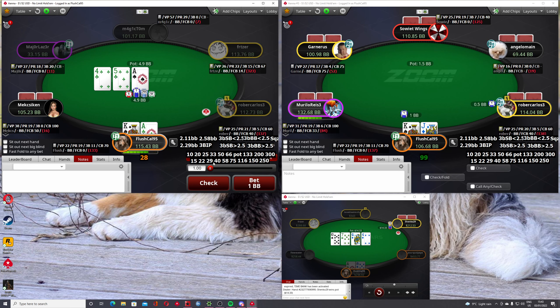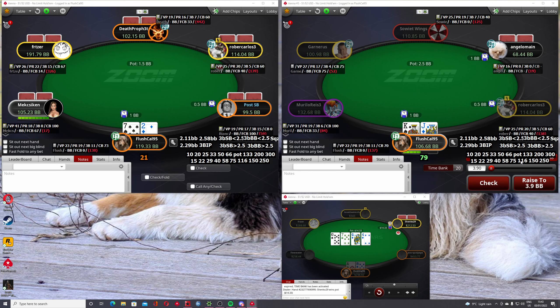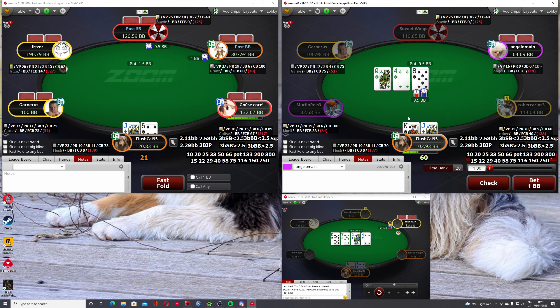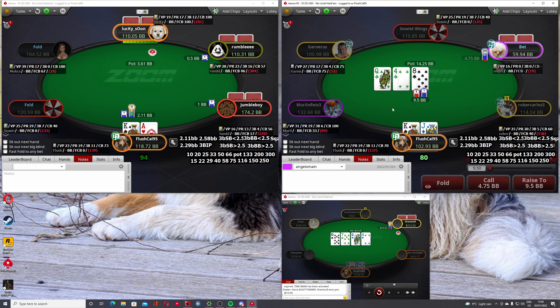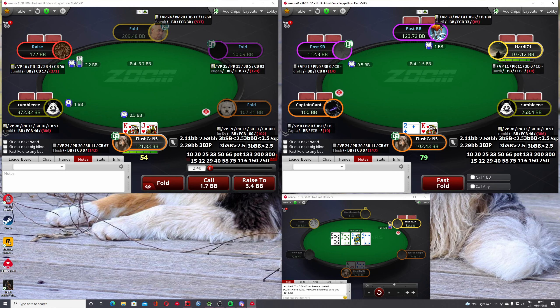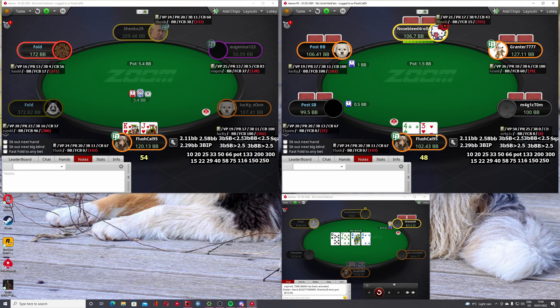Definitely not before the diamond range bang. I'm going to be using a small size. I'm going to be using two-thirds or check on a disconnected board - I think our hand would definitely c-bet sometimes, but not 60% of the time, so I'm going to check. I'm going to fold.